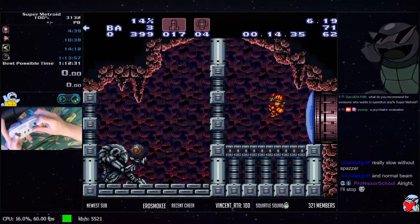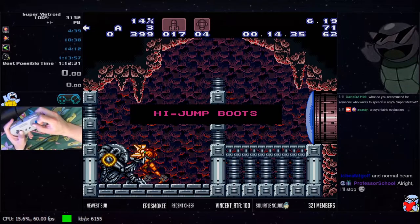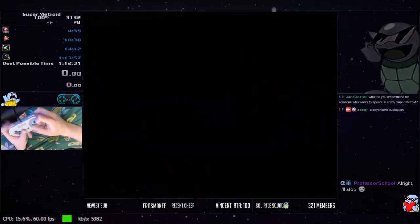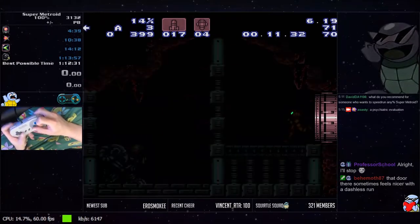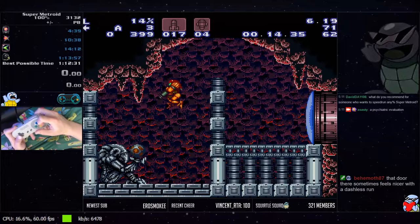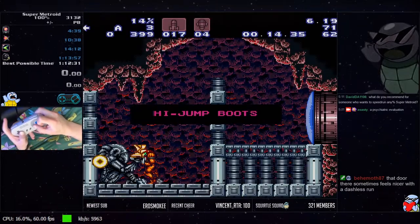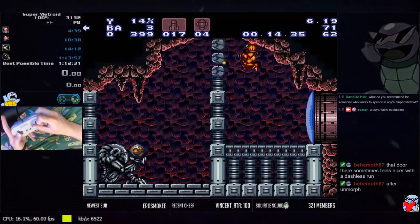Jump over the blocks — you need to shoot kind of high, it'll break both blocks. Aiming down here is a good idea. You want to shoot high jump on your way down, and then turn and do a jump with an angle-down shot to open the door.